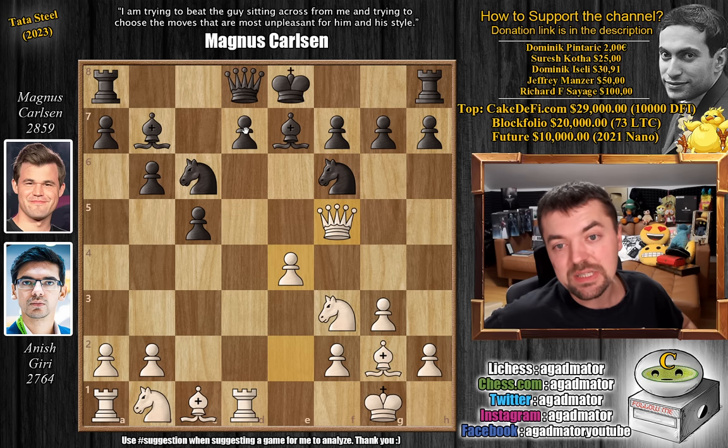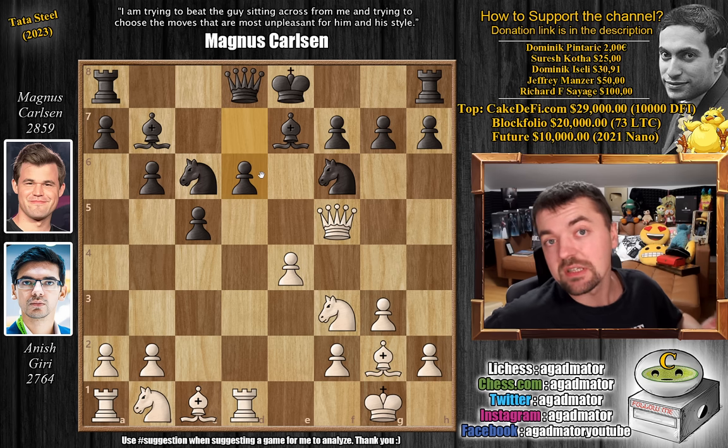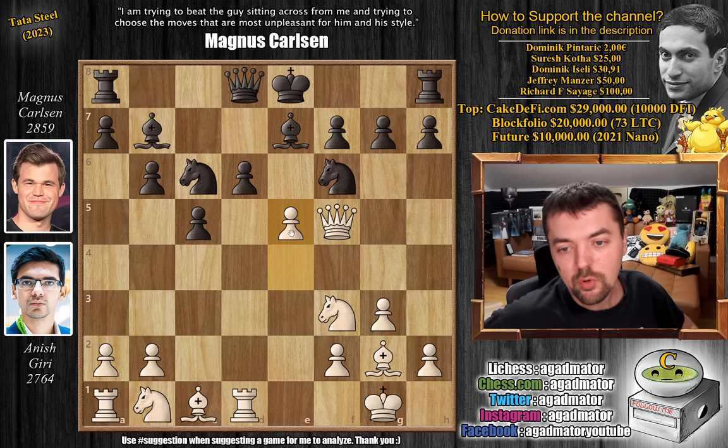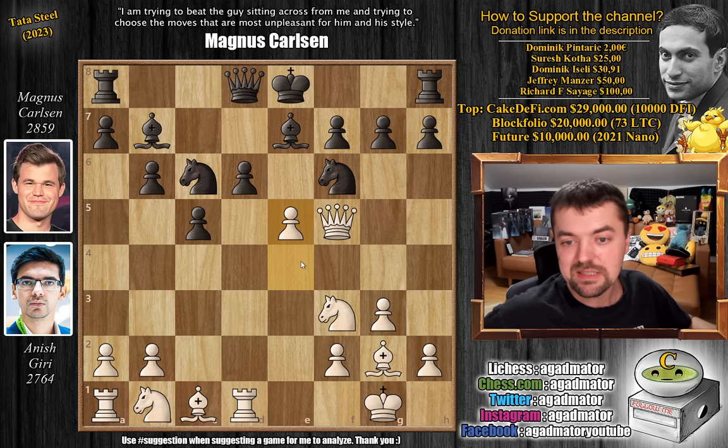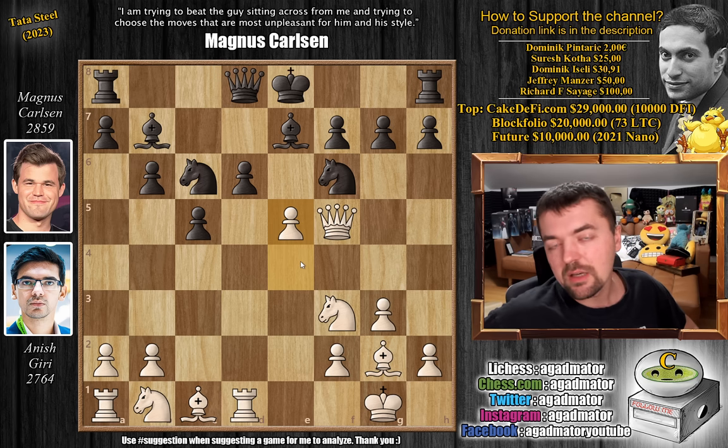Magnus plays D6 here. G6 is the more popular move, just kicking the queen away, but Magnus goes for D6 and invites pawn to E5. We have pawn to E5 by Anish. Interestingly, Magnus Carlsen already played this exact same position with the white pieces in 2009 against Yannick Pelletier, where Magnus won. So he knows what he's doing here.